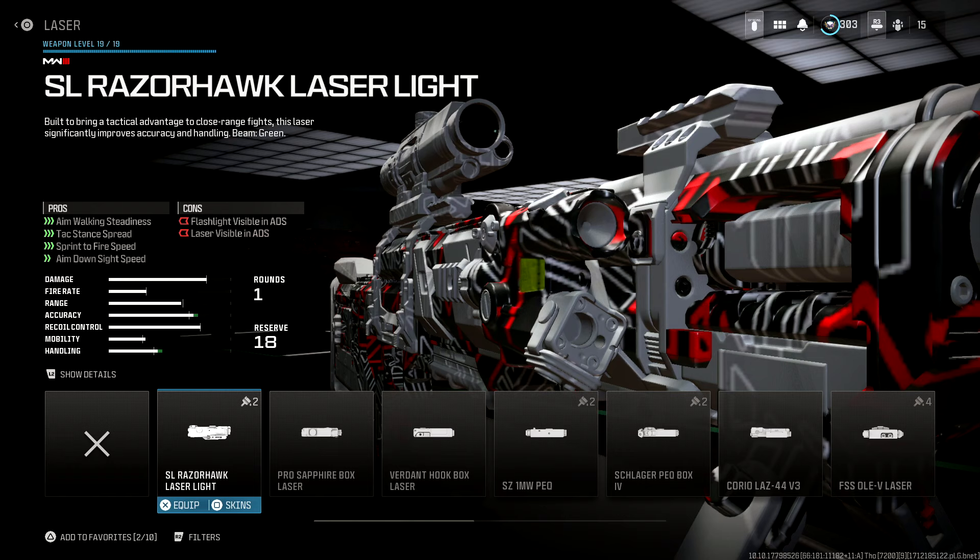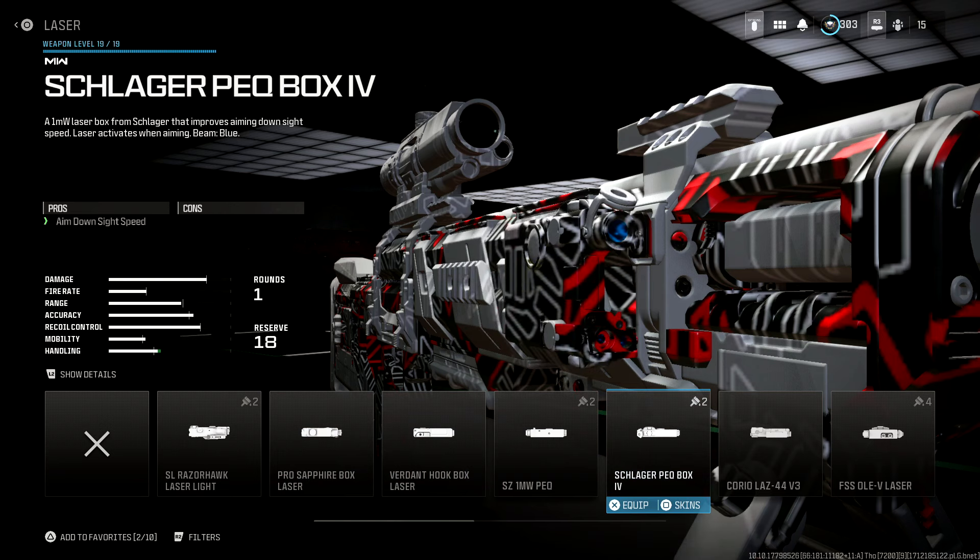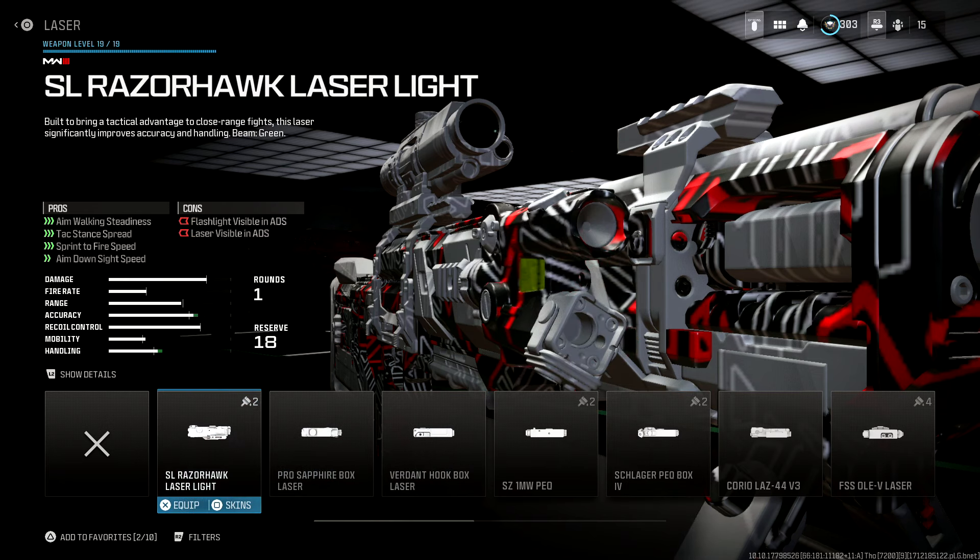In the laser attachment, we're using the SL Razorhawk laser light. Crazy stats on the aim walking steadiness, tac stance spread, sprint to fire speed and ADS speed. The big con is that you have a flashlight and laser that is visible whilst you're ADSing, but when you're quickscoping you're basically trying not to ADS too much, so this isn't a horrible negative. If you don't want that laser visible, I'd suggest the Schlager PEQ box, which gives you a little bit of ADS speed with absolutely no cons. But honestly, the sprint to fire speed and ADS speed on the Razorhawk is just so, so good.